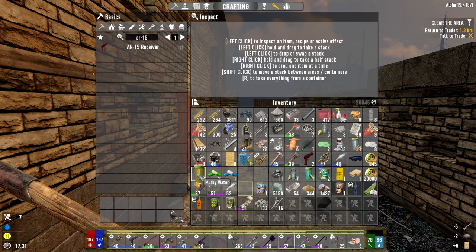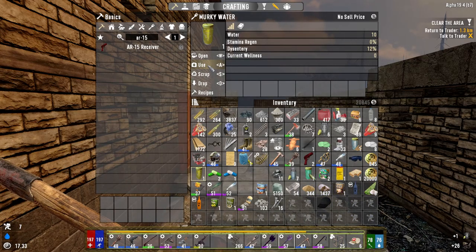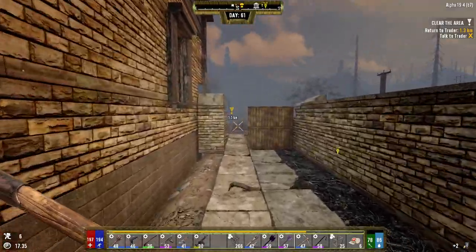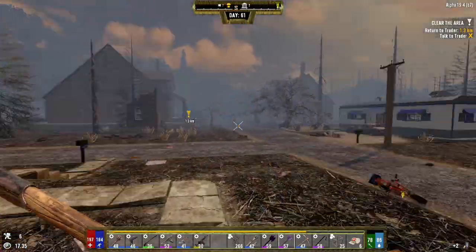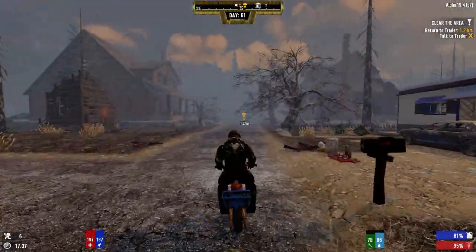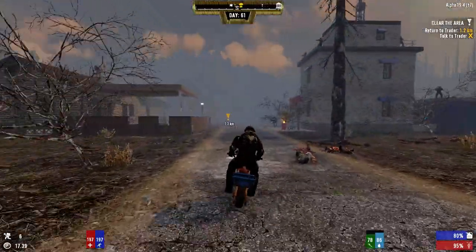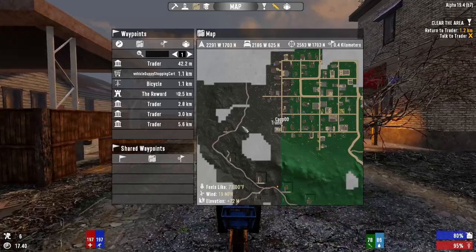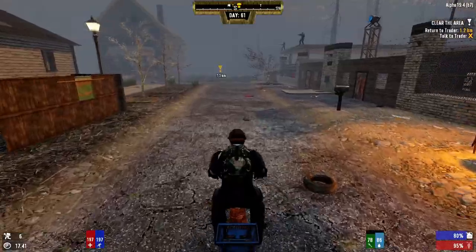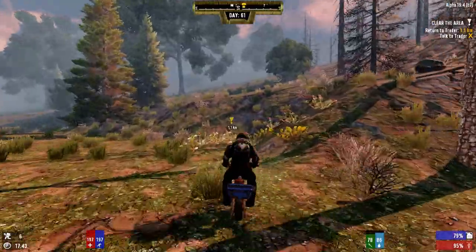I'll use both of these drinks to get the water back up, and that'll remove a little bit of our inventory weight. We're going to head back over to drop the trader stuff off. I want to see if I can swing by this airdrop that's on the way because I think it's pretty much a straight line. What do I have marked on the map? The trader. It just showed up differently — sideways — sooner than I thought it should have. I wonder if I can go up and over the mountains this way.